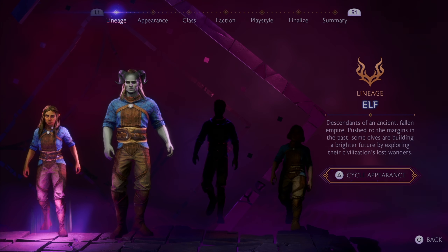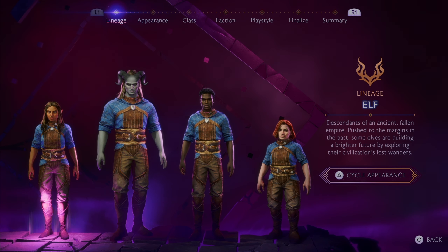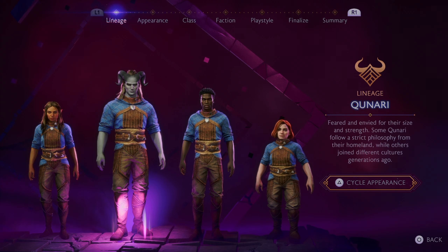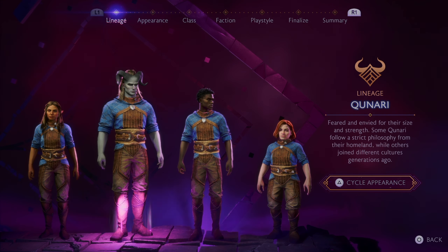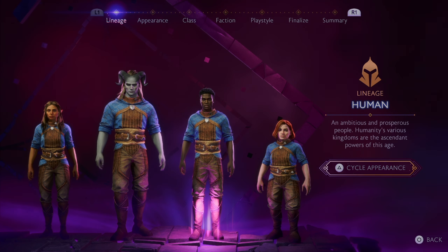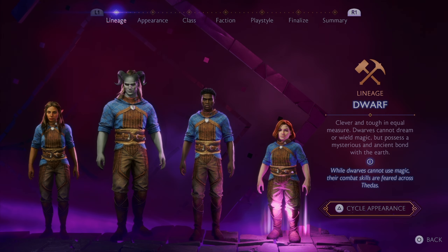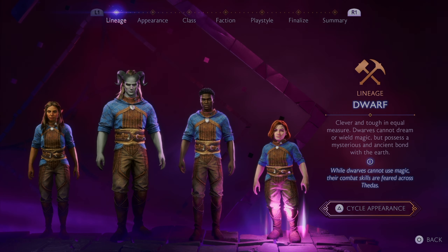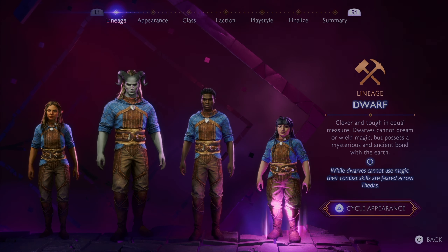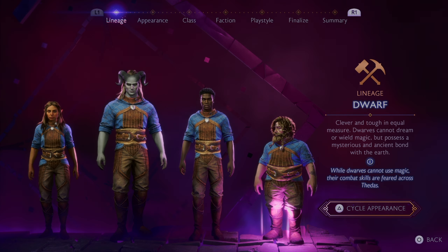Next comes the Character Builder. Dragon Age Veilguard has a pretty good Character Builder. I'll talk about the things you can pick — for example, lineage: whether you can be an elf, dwarf, or human. I would say pick any to your liking; I didn't see any disadvantage in picking any lineage. I went with a dwarf just for fun. The character Rook has good voice acting overall, and I don't think lineage affects much — play as whatever you like.